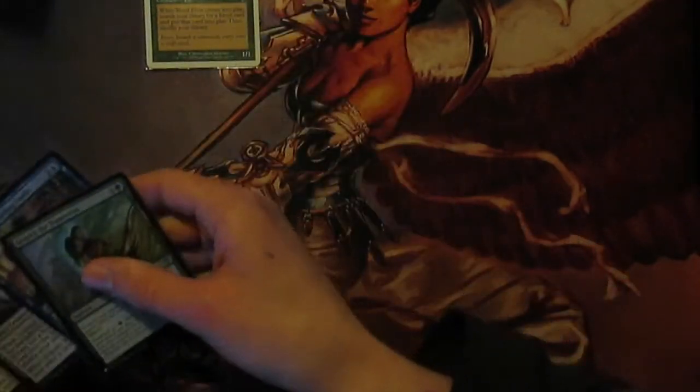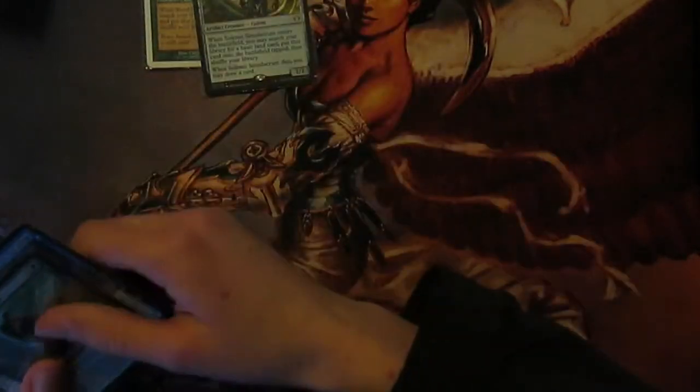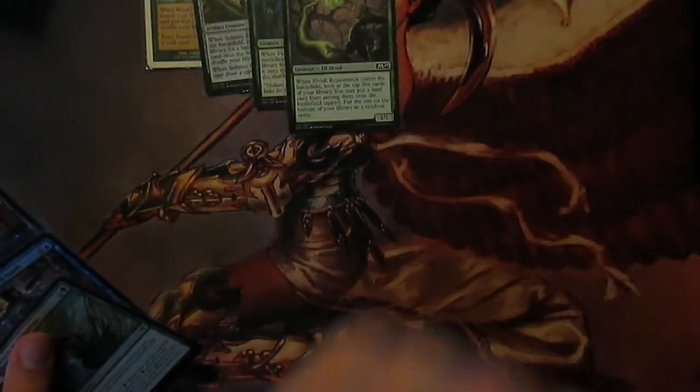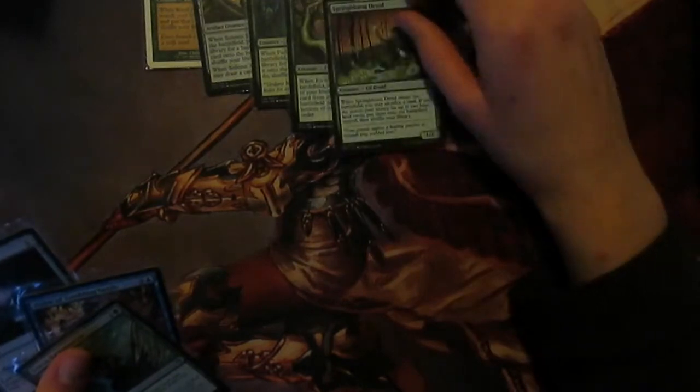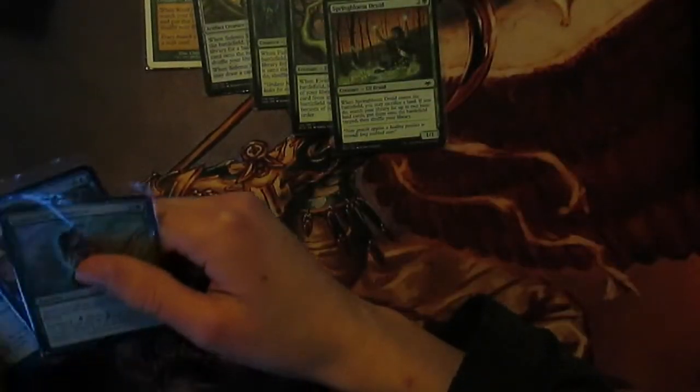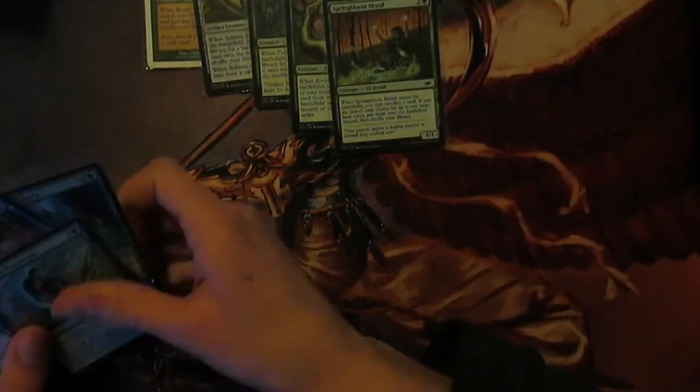First up we have the creatures which can be blinked. We've got Wood Elves that finds a forest. We have Solemn Simulacrum which finds any land, same with Farhaven Elf. We've also got Elvish Rejuvenator which gets one from the top five or six - if you're going to cut a card, this will be the first one I'd cut. And Springbloom Druid which sacrifices one land and you get another one. That's it for the ones we can blink.